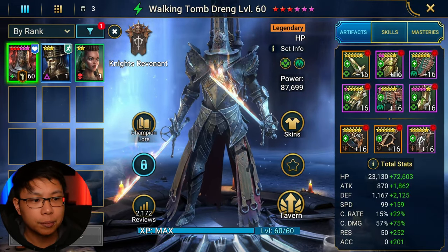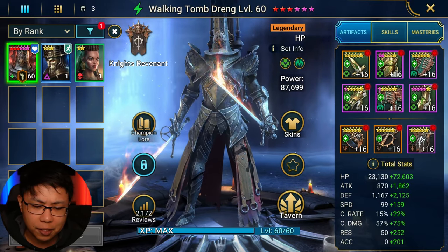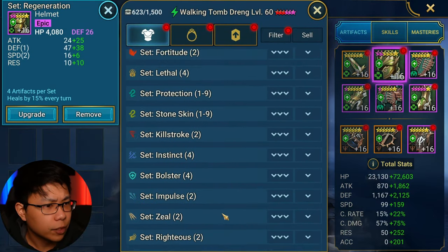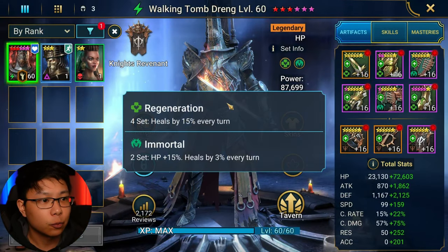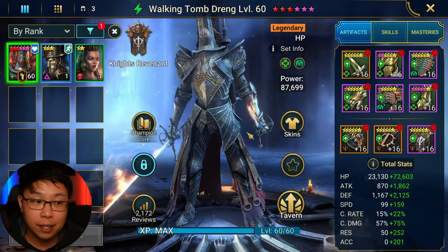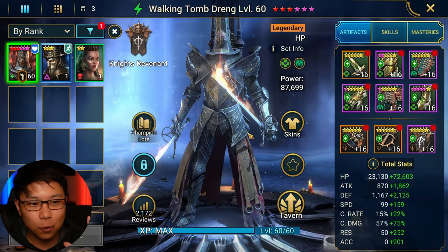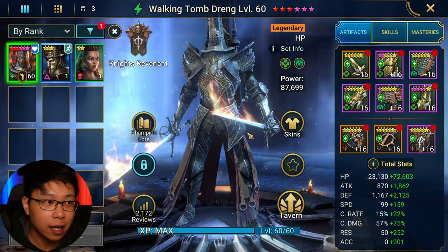If you have bolster, it's really good, but I don't really think it's better than regen because bolster only comes with a shield — right at 30% ally protection shield — and it only heals by 10%, whereas regen heals by 15%. Bolster is really good for PvP, but Walking Tomb Drang is basically going to be for PvE content. I do like using him in Hydra, but mostly he's just a solo god.